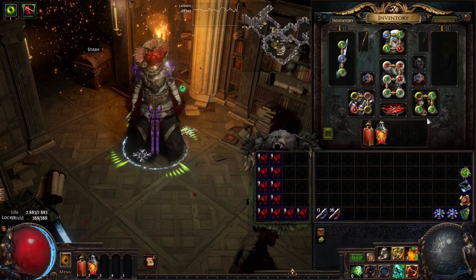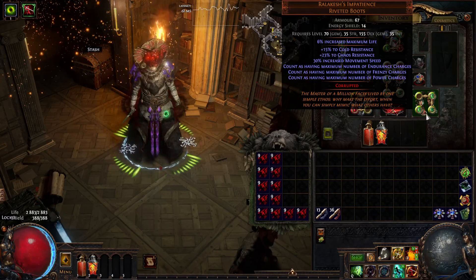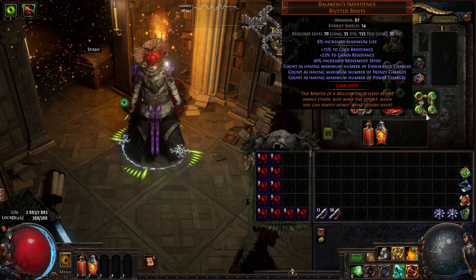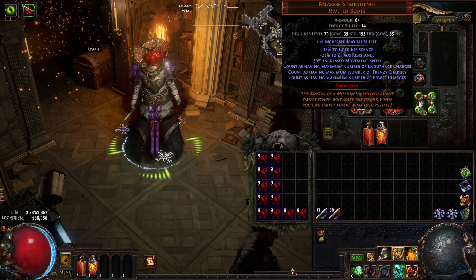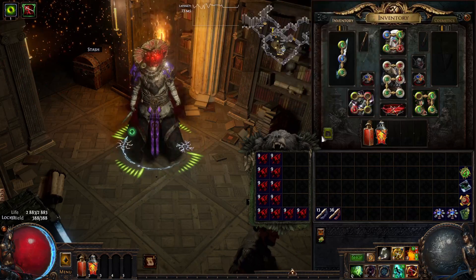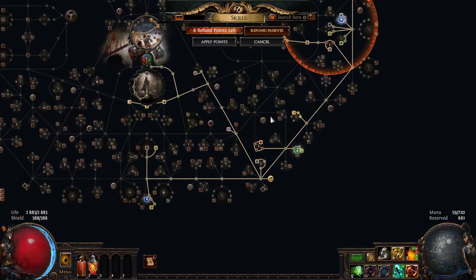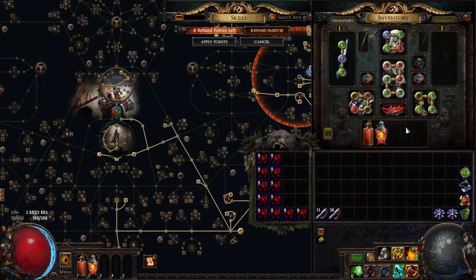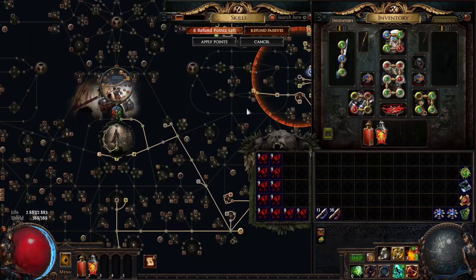Starting with the items, the gear. We're using the Ralakesh's Impatience since it's basically the essential part of our build. It gives us frenzy charges, power charges, and endurance charges non-stop — non-conditional ones which cannot be taken away from us. And that's great, which will allow us to get some decent DPS.